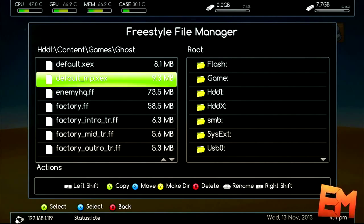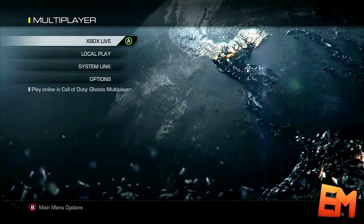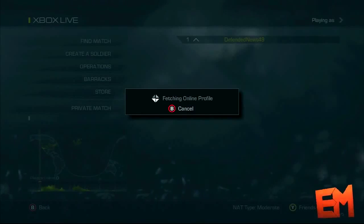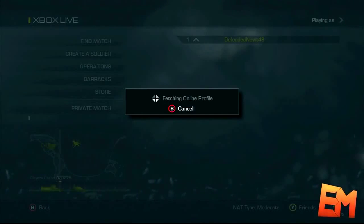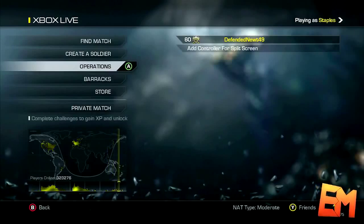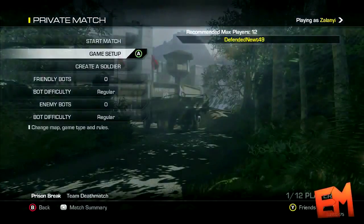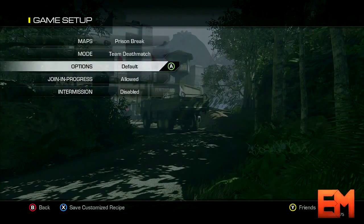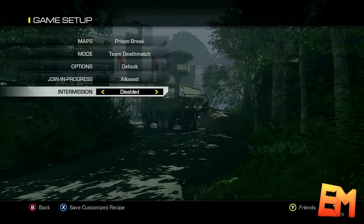So basically what you want to do is load up Call of Duty Ghosts, go to Xbox Live, and just let it load. Head over to private match, get a game set up, and basically you just want to make a game mode and then save it. I already have a saved game mode so I'll let you guys do that.